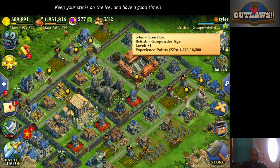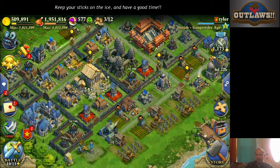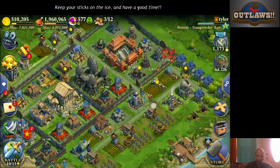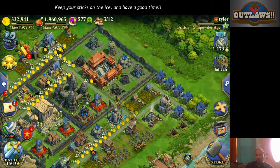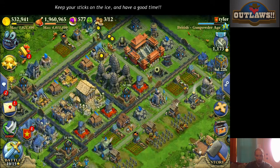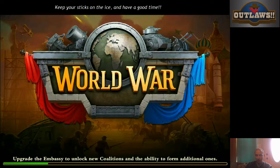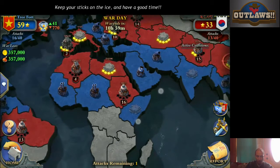Hello once again audience and welcome back to Dominations with Christopher. We're doing another how-to on how to war. This is a very specific and focused one on locking down the town center. We are in war — this is my minor account, Tyler's British Gunpowder Age account.